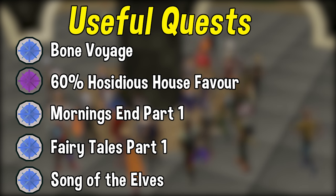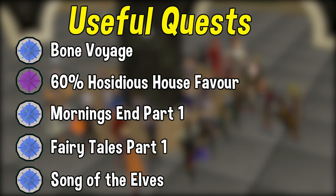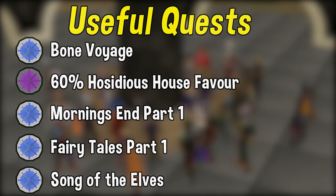Next you want to get 60% or more Hosidius house favor by the time you reach level 65 farming. Unlocking the farming guild is heavily recommended because it has a nether tree patch, a nether fruit tree patch, a celestrus tree patch, a redwood tree patch, and a ton of other stuff. The next most important would be completing Mourning's Ends Part 1, which gives you access to Lletya which has a nether fruit tree patch. And finally, Song of the Elves — I'd recommend completing that by level 70 or 80 farming if you want to take advantage of the crystal tree.